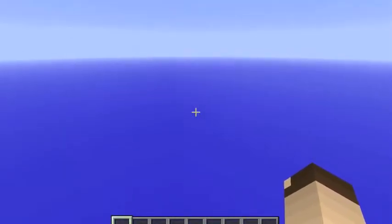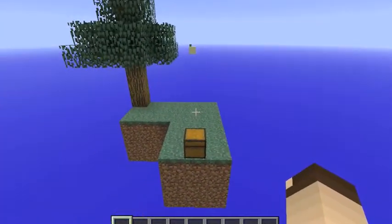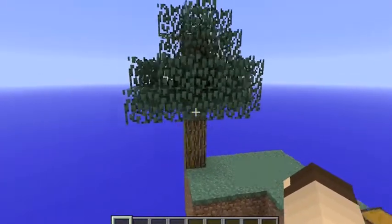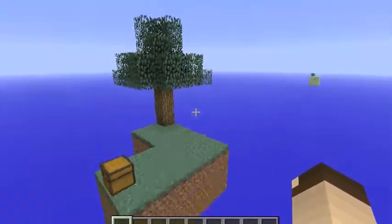You're in this totally empty world. Theoretically, I think if you went far enough in some direction you would get to something, but that's considered cheating. So you're just in this empty world with two islands in it.